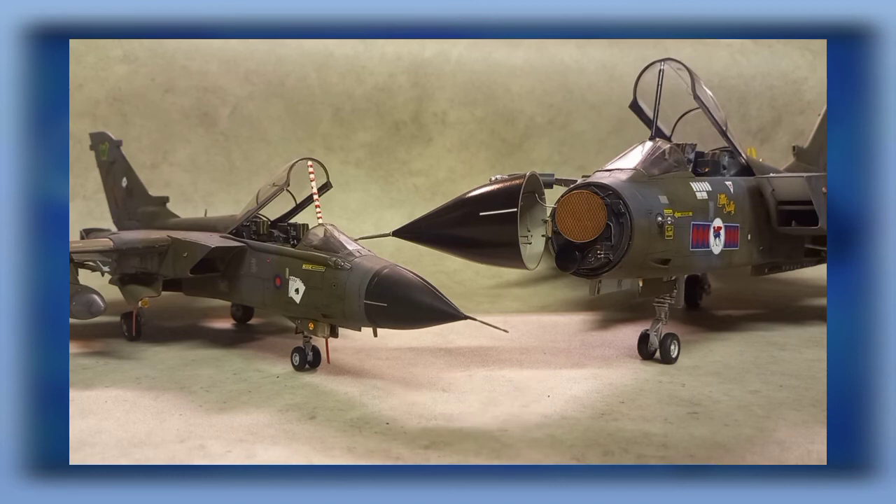All your attachments on the 48 require childlike fingers — the aerials and antennas are absolutely tiny, the clear parts and lights for the air intakes, the upper antenna light, the wing-edge nav lights — all tiny and easily lost. Attachments on the 32 are bigger because the scale is bigger: bigger antennas, bigger clear parts — you actually feel like you've got something in your hand. Point to the 32.